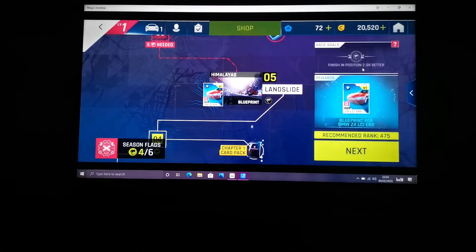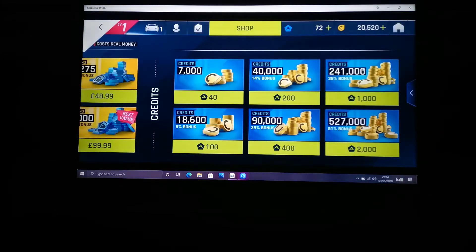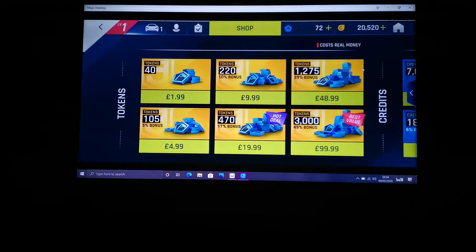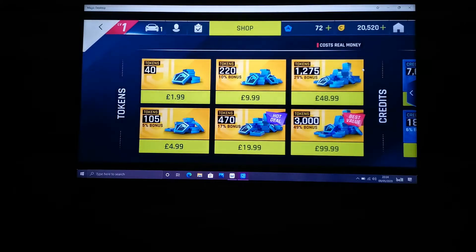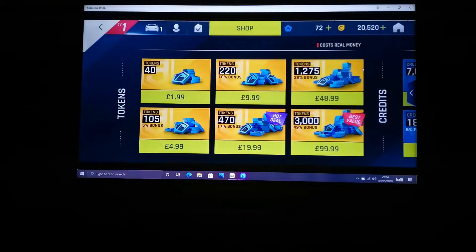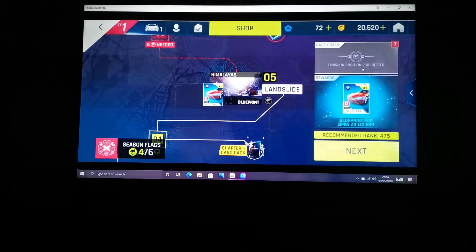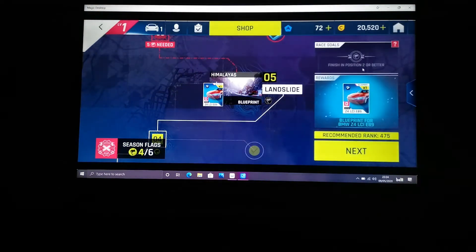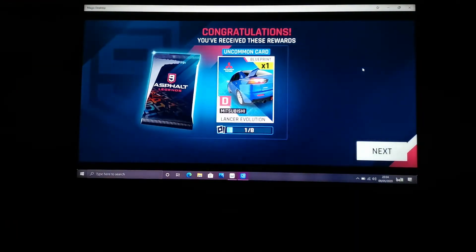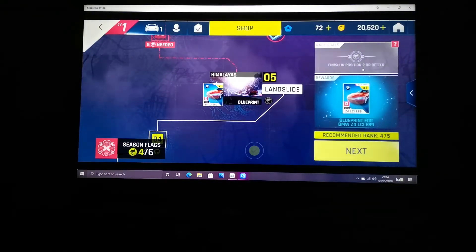Let's have a quick look in the shop. As you can see, you can buy credits with the Asphalt currency, and you can buy Asphalt currency with your real money. So you can basically go around the houses to get money — you can either play a lot or you can cheat a bit. You also have these cards which you receive every so often, which are upgrade cards for your car as well.